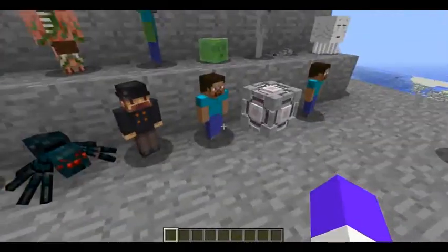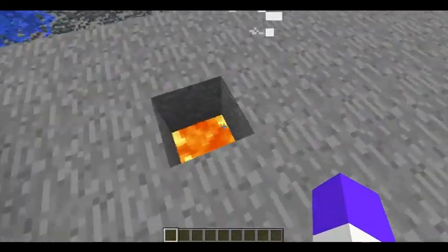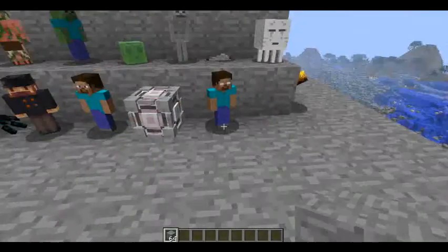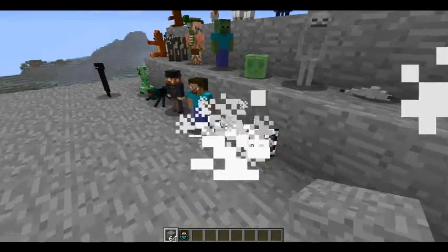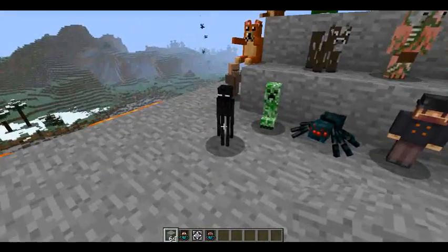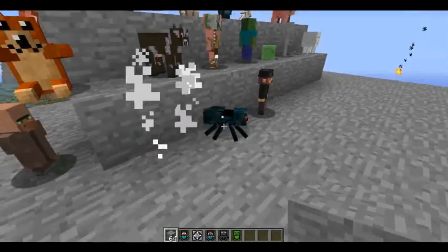How you get them back is you punch them, and it's kind of sad because they die, especially when you're on top of lava. Here you punch them, and you kind of knock the other blocks around them, and it does a dying animation — which tells you that you're killing your stuffed animal by picking it up.